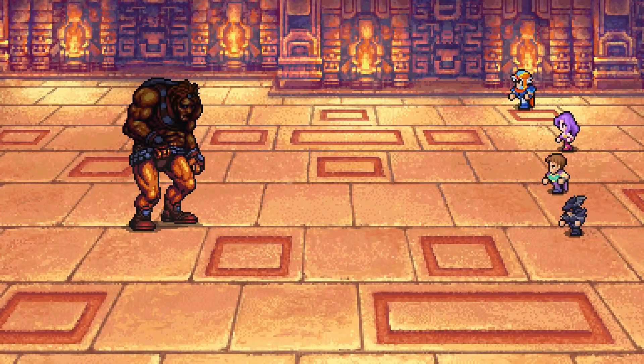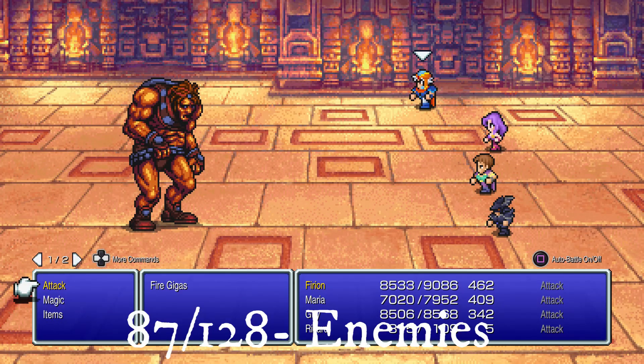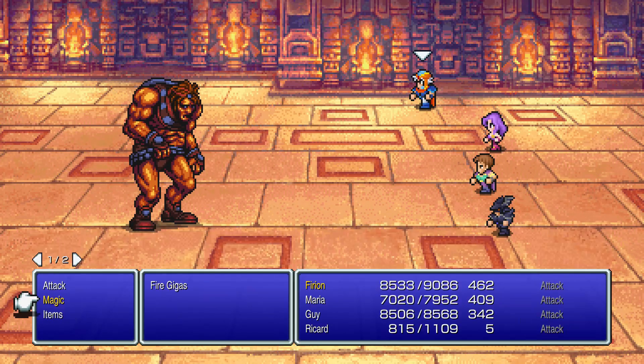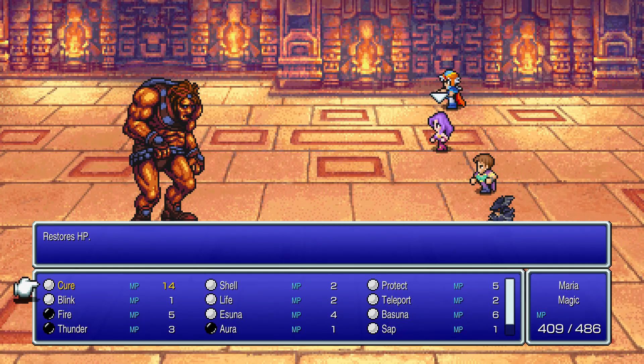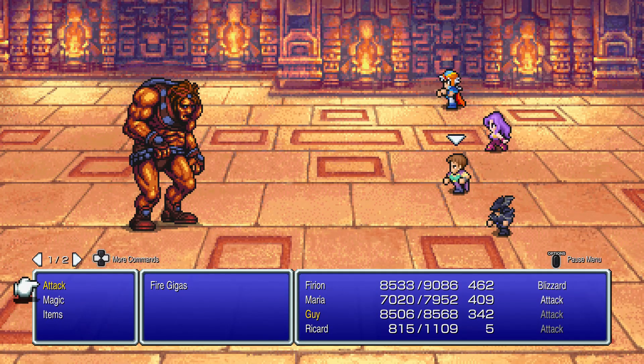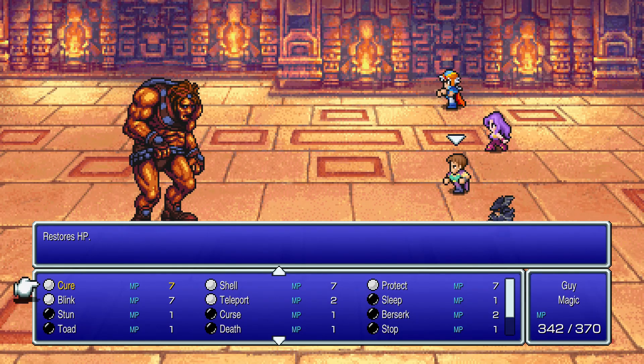This boss appeared in the original Final Fantasy. If you are overleveled like me because of the boosts, this will be easy. But if you are playing on an even field, use ice weapons and flame armor. He will be weak to ice magic — cast Protect and Blink to protect yourself from its attacks.